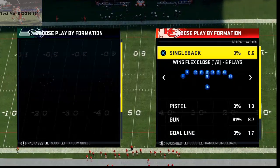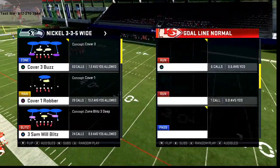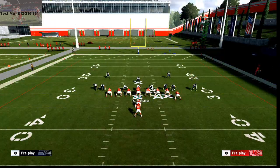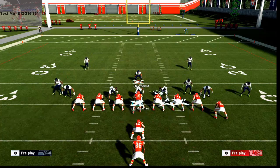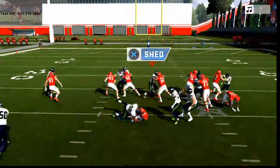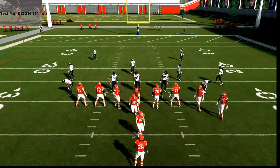The number 3 defense comes out of the Green Bay Packers defensive playbook, though it can be found in other playbooks as well — that is the Nickel 3-3-5 Wide, and the play is Cover 2 Man. This is specifically a run defense. You're going to press coverage, spy both your safeties, and user the middle linebacker — that's all you do. You'll be able to stop most runs in the entire game just by calling that one defense. Because you're in the Nickel 3-3-5 Wide formation, it helps contain those outside running plays that people love to run.